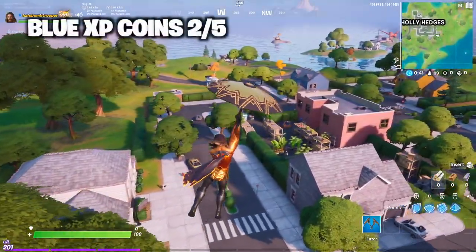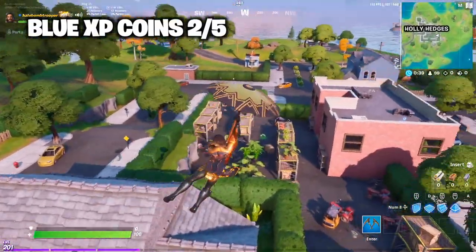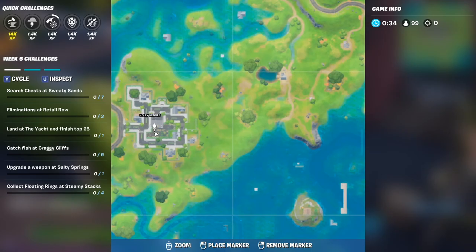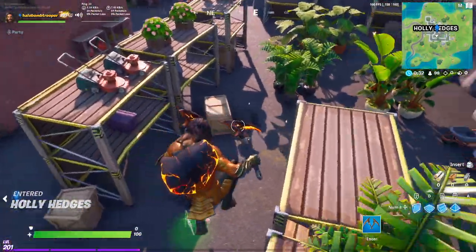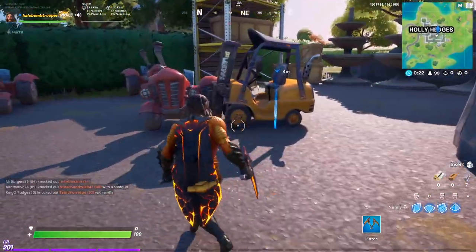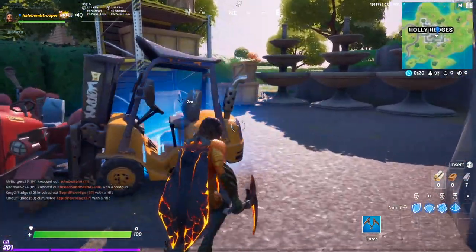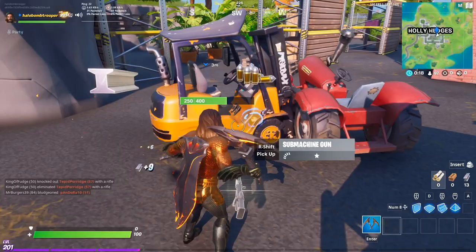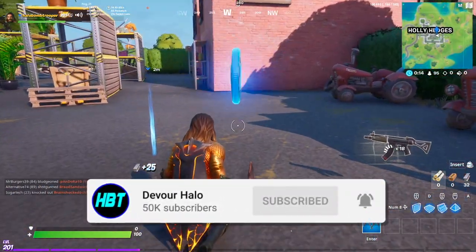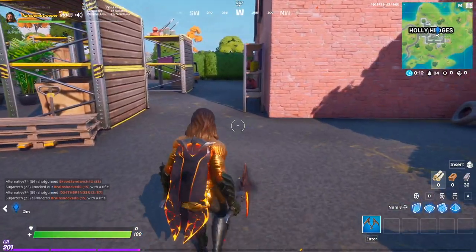For the next week 5 blue XP coin, it is located right over here at Holly Hedges. So you just have to land at the very middle of Holly, right next to the little shop, and you have to break this tractor right here. The tractor will be glowing blue, and that's how you know it's the right tractor. You just have to break it, and once you break it, the blue XP coin will pop out, and you will be able to get your 7,000 free XP.